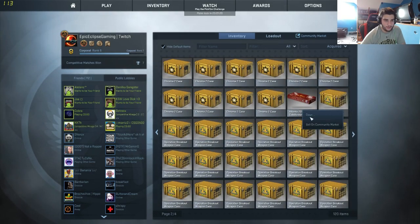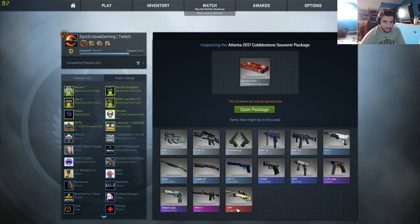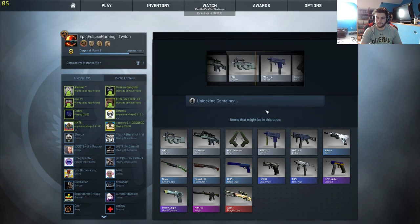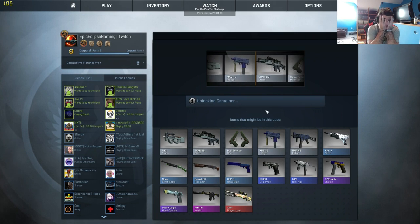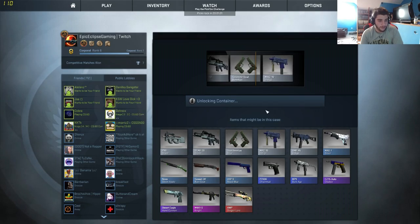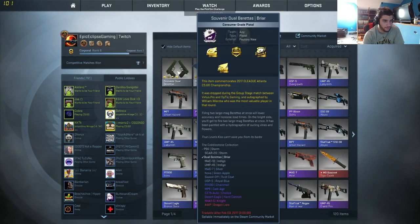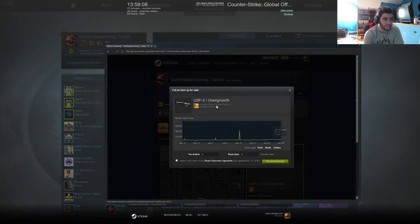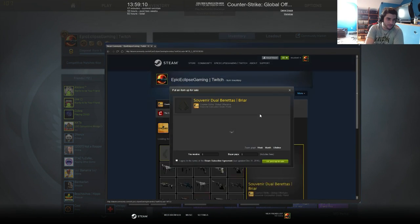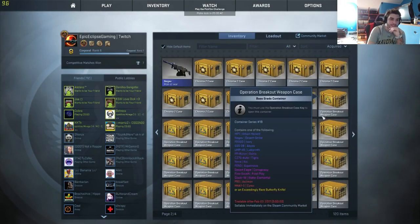Okay guys, okay. Dragon Lore — factory new — souvenir! I can't look, it makes me too nervous. Oh yeah, don't you just love that? I think that's like the shittiest thing you can possibly get — factory new, even if they're factory new, how much can it sell for? 50 cents — 23 to 50 cents. That's great.